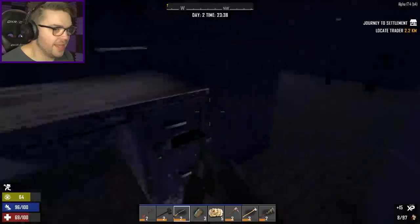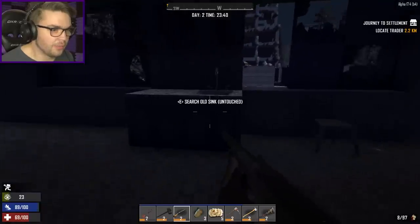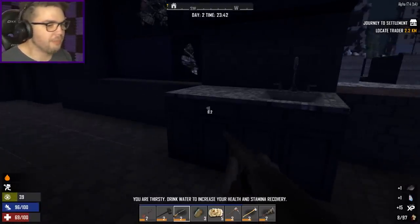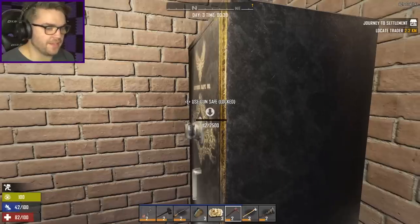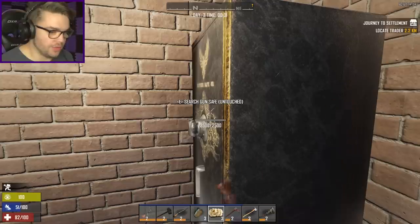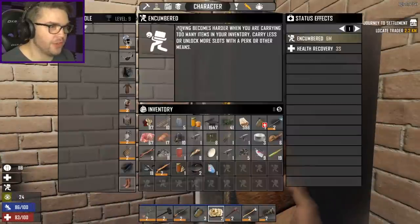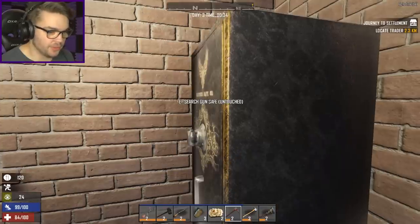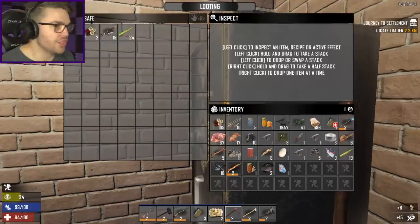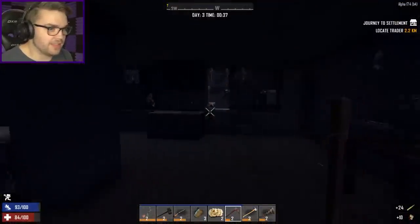Nothing else in there. Do I want to use the gun safe? I reckon you might have another cooking pot for me — you do! Of course, when it rains it pours. I feel like I'm breaking into safes much faster than I used to — maybe I'm just swinging the pickaxe faster. Let's eat some more food to make sure my health goes a bit further up. Gun safe — what have you got? A shitty shotgun. I'll scrap that. That's enough fun for now — let's go home.